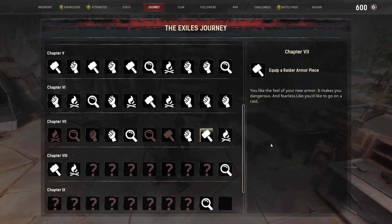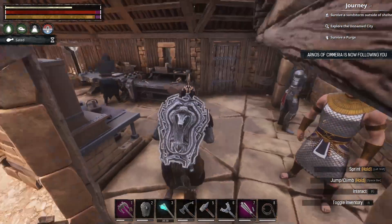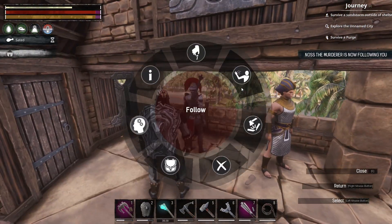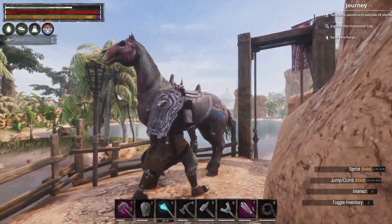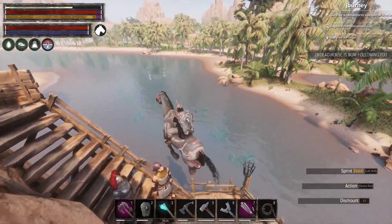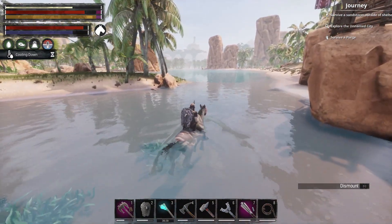The feel of your new armor makes you feel dangerous and fearless. Going on a raid. So: attuning the obelisk, surviving a purge, exploring the unnamed city. Why don't we actually do that? Let's go attune to an obelisk. We can do that, and then we can poke our head into the city.